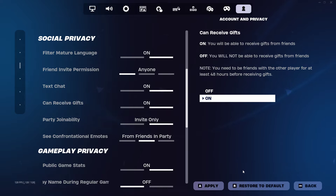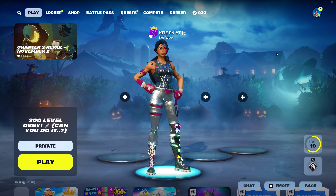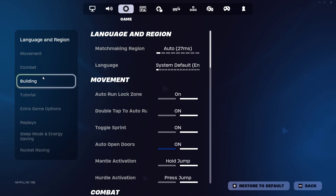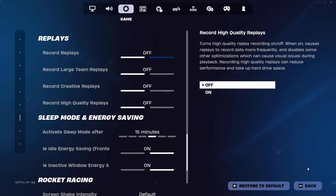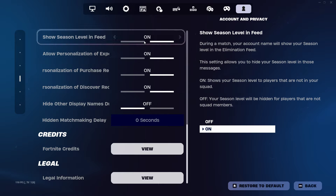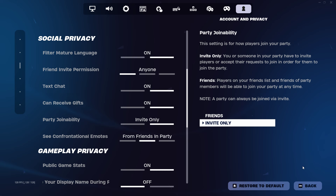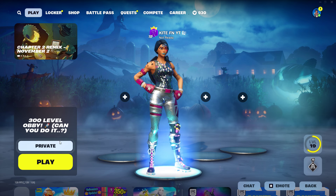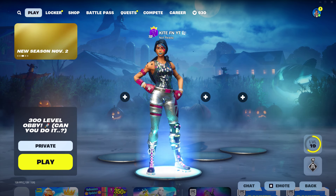Go ahead and apply those settings and return to the Fortnite lobby. I'd recommend quickly going back to double-check that you did save those settings — go back over to Game Replays and make sure these are all switched off, then go back over to Social Privacy and make sure Text Chat is on and Can Receive Gifts is on. Once confirmed, return to the Fortnite lobby, and the next step to get the Minty Pickaxe is to go over to your Locker.